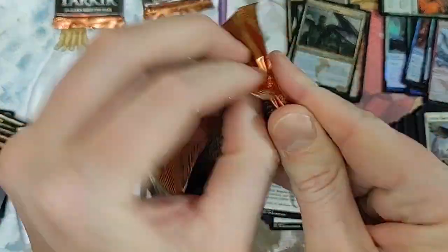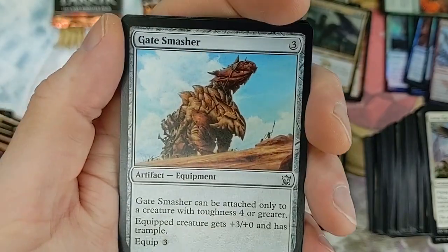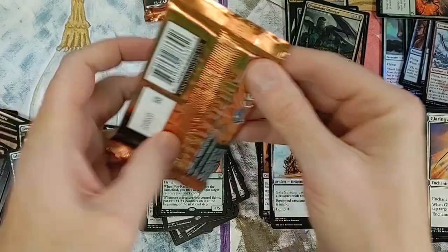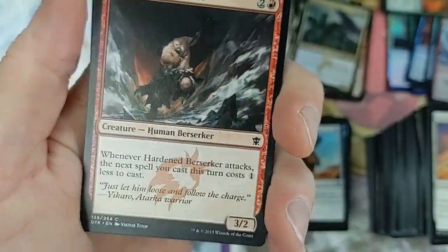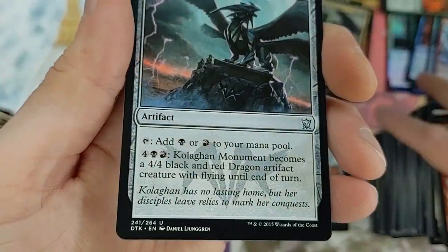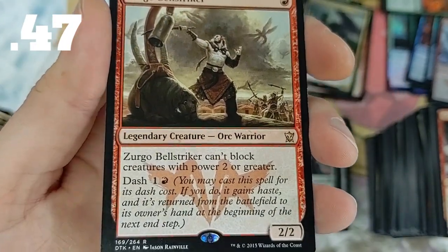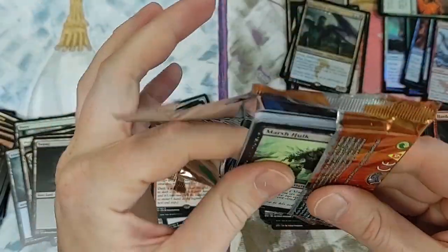Three packs left - can we go out with a nice bang? Gate Smasher, Eater of Hope, Monument, Foe-Razer Regent - we'll take it. Two packs left. That dragon when it enters the battlefield may have a fight with a target creature you don't control. Colgan Monument - I feel like that's a plumbing company. Gold Bell Walker - not bad, a one drop for two or a 2/2.